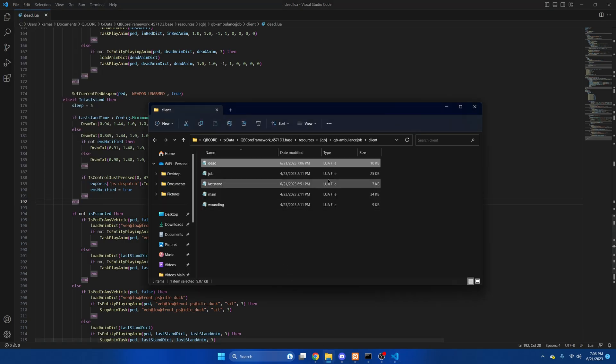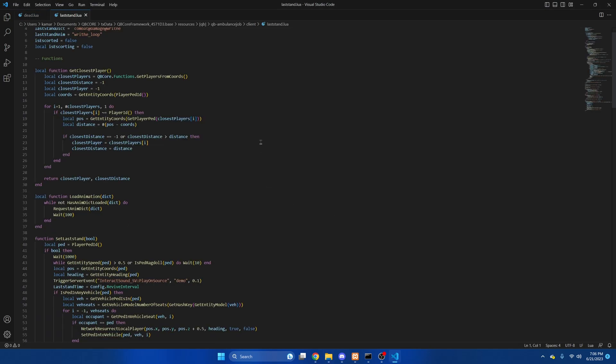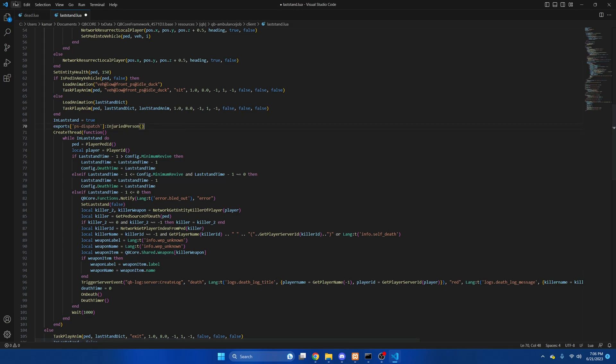Then we are going to hit File and Save. We are going to go back to QB ambulance and open last stand. We are going to scroll down to line 70, hover over this — and again, this is the civilian down. We are going to hit paste, then hit File and Save.